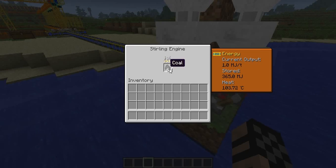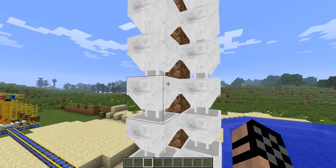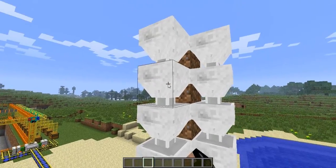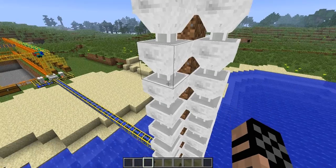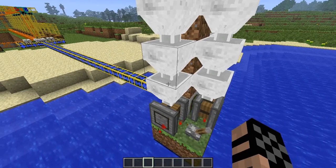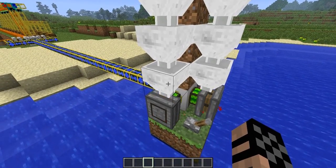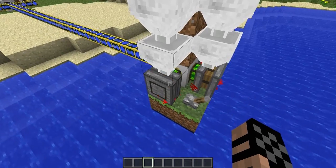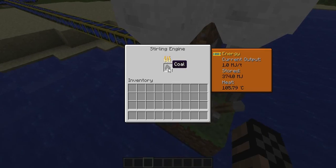So what we did was use the sterling engine, and you can see I have hoppers all the way up to the top and they're all filled with coal. A lot of you might think lava works a lot better, but I've found that you can put four lava buckets in here, and once it uses up the first lava bucket, the bucket stays behind so the hopper doesn't load it back up.